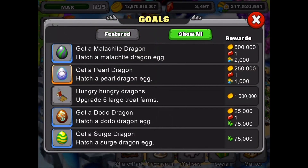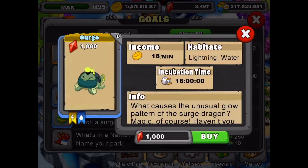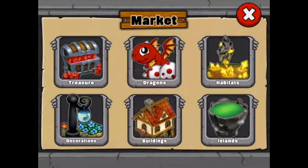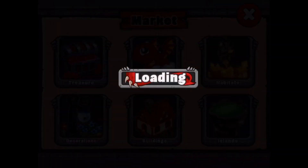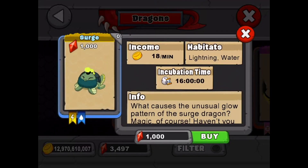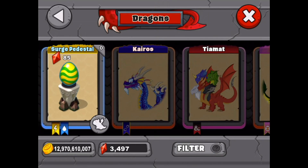The breeding time will be 12 hours and 48 minutes, and it'll be up in your goals as well under show all. The same information is available down in the market too. You can tap on the dragon to get the same info, and we can hit the egg to see the pedestal which goes for 85 gems.